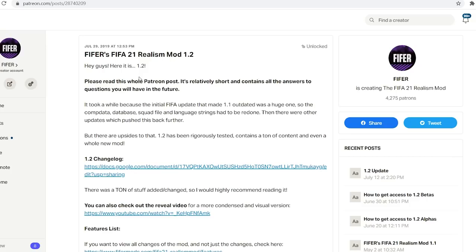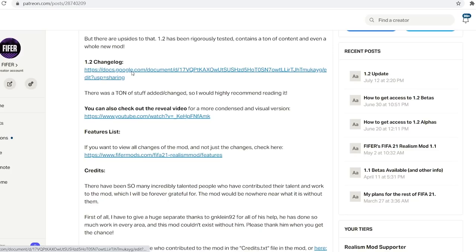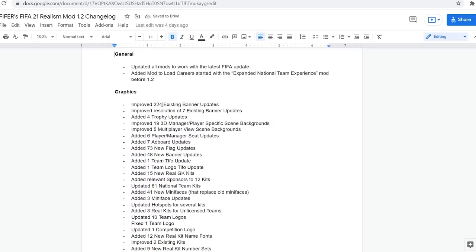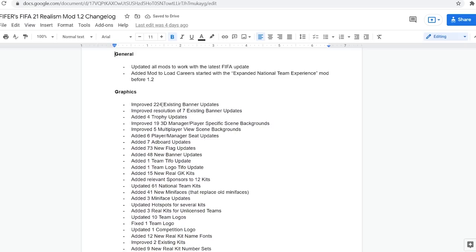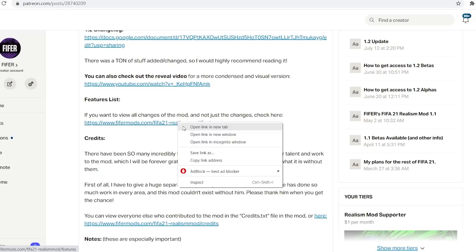If you become a patron or already are, you'll get access here, or if it's public already. I recommend you read the whole post independently, but I'll skim through it. This version took a while because the update was a huge one — it changed everything, so we had to redo a bunch of stuff. If you want to see the changelog, you can go there and it goes into everything in detail. For example, we improved 224 new existing banner updates, added 90 new face updates, and there's a ton more stuff.